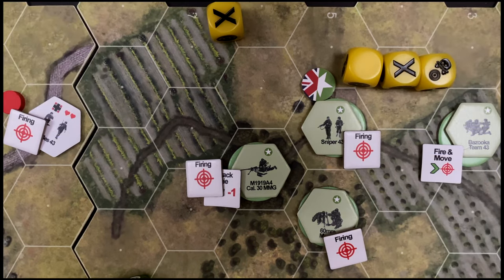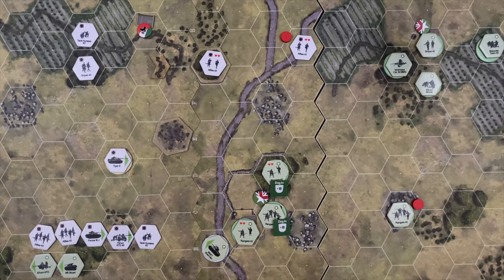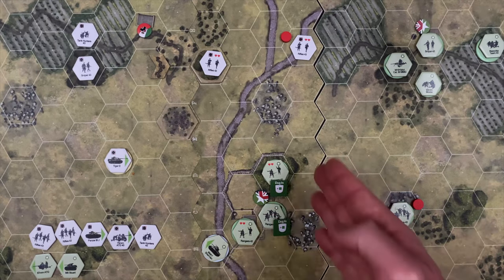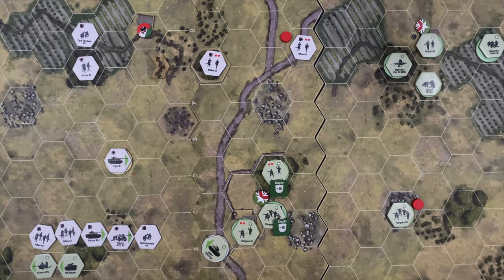That gives the US two more victory points, leaving them just shy of another pressure level. With the US holding two victory positions, the battle is over — US victory. Looking back, the early charge with the Stuarts getting into position was the key, allowing the Rangers to get up and hold the objectives while putting the Germans in a tough position. The biggest error was German force composition — the tank hunters weren't helpful without getting in close. The Tiger consistently underperforming was critical; decent shooting could have forced a US withdrawal by knocking out the Sherman.